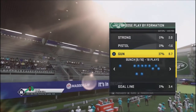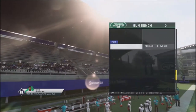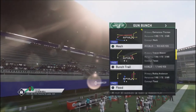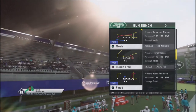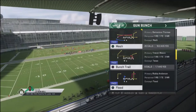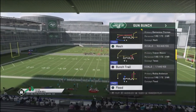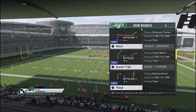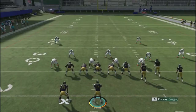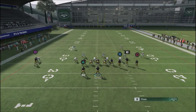The final formation we're going to look at is the Gun Bunch — one of the most popular formations in the game, primarily because it pretty much destroys every coverage in the game. It causes a lot of matchup problems, and a lot of the top Madden players use this formation because the bunch concept causes so many problems. The money play we're looking at is Mesh — a very easy play to set up and one of the more consistent Cover 3 beaters in the game.